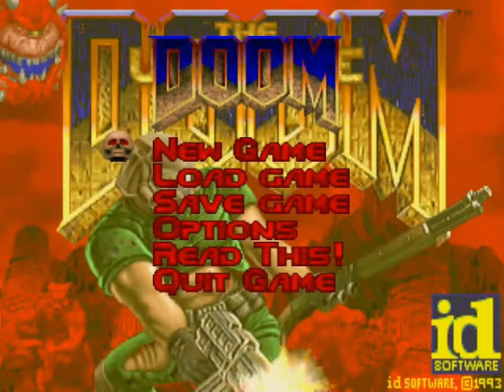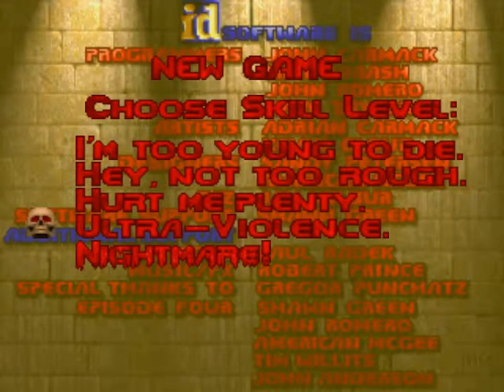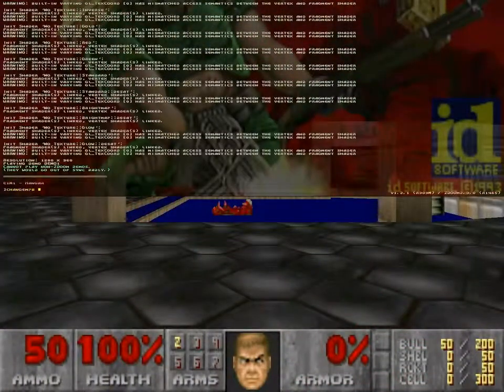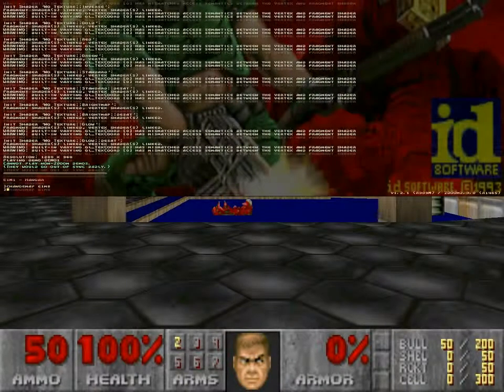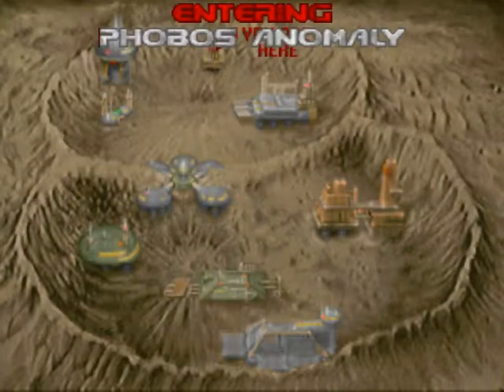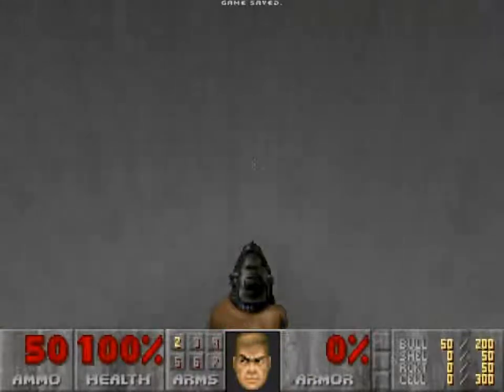Hello everyone, I am Amur Khan and today I'll be playing a map called Doomsday of UAC. It's made by Leo Martin Lim in 1994. It occupies the E1M8 level because it utilizes a 666 tag which allows it to